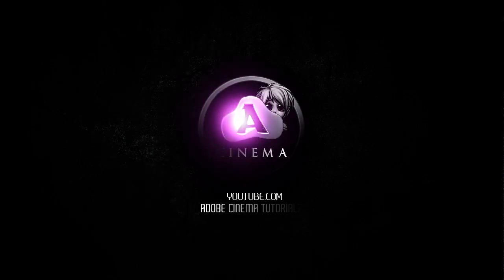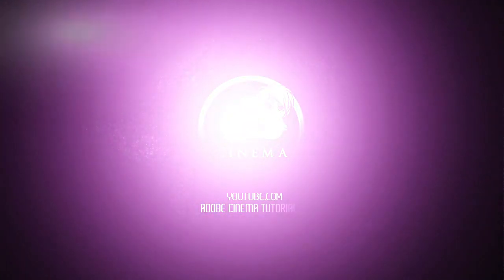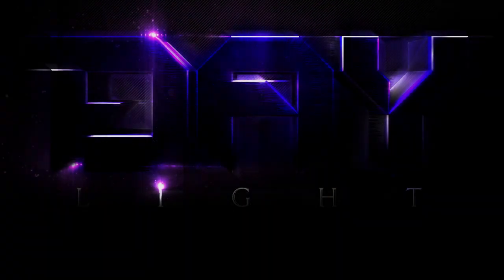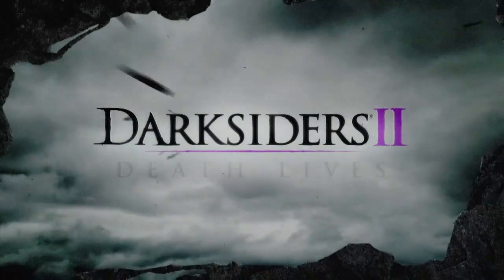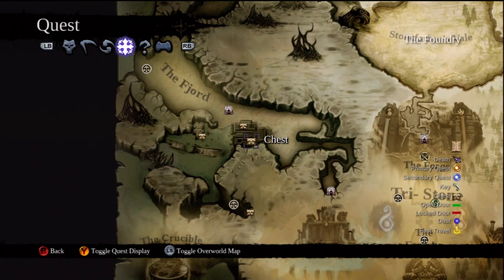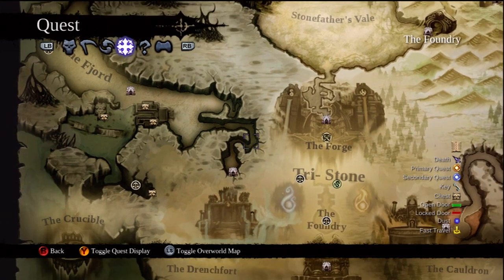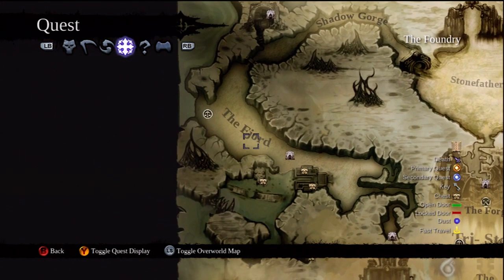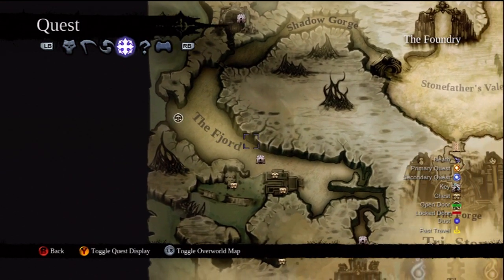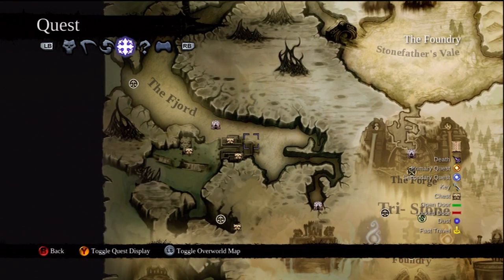Welcome, alright here we go. Everybody wants to know where to go to farm. Early on in the game, the first location I noticed that has the best spot for farming is right here. You come over to the forge and this whole strip has the enemies, and they're big enough enemies that when you kill them they drop weapons and armor.